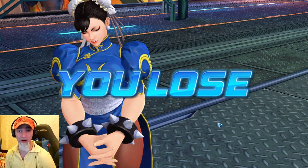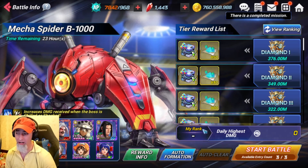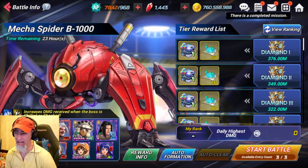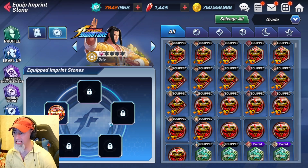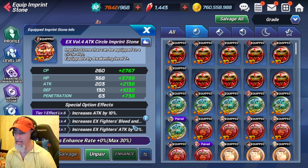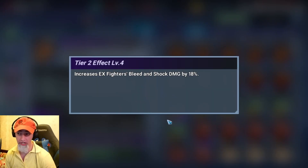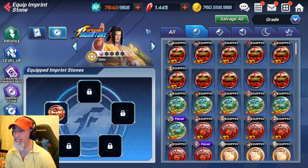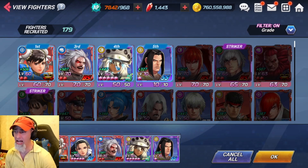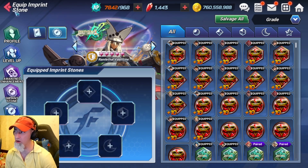It's a good thing because you can actually unpair those stones and equip them to other characters. Gato doesn't have shock and bleed in his kit, so the stone doesn't really benefit him that much — this stone increases bleed and shock damage. But for characters with bleed and shock it's actually a pretty nutty stone. I could slap it on Rugel to increase his bleed damage, which is actually pretty interesting.